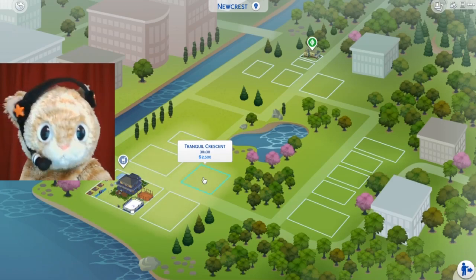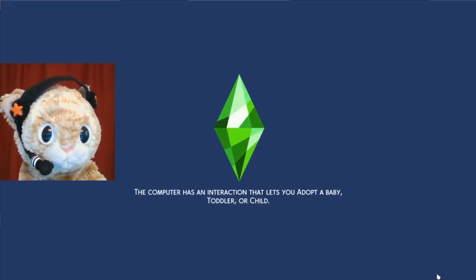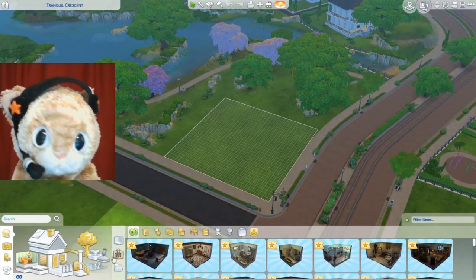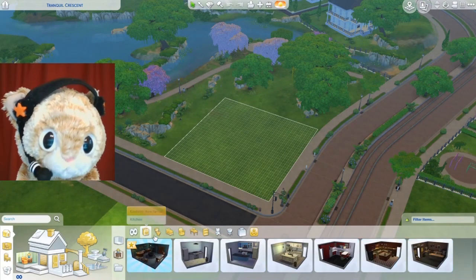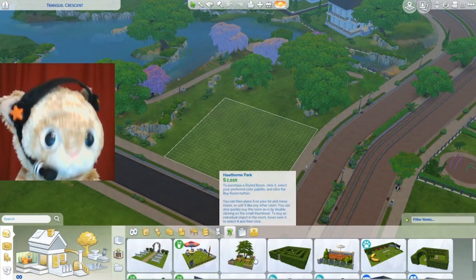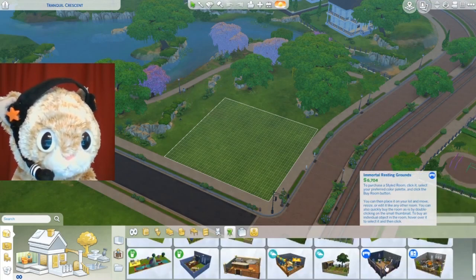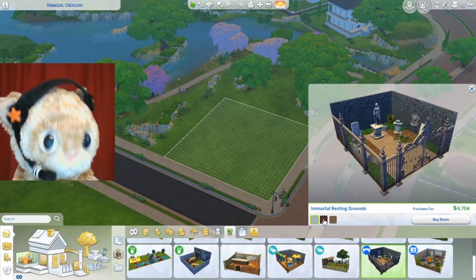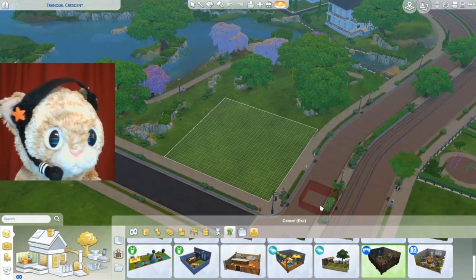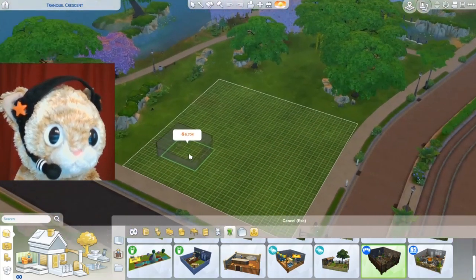Tranquil Crescent sounds like a good spot to spend eternity. I would have put it in a lot with some other houses, but sometimes people don't want to live near cemeteries. So we're going to go to the outdoor rooms because they're not going to cost us anything — this is a public spot. I saw something here the other day from the vampire pack. There it is: Immortal Resting Grounds. We already have kind of a little cemetery to start with, and it doesn't cost us anything.